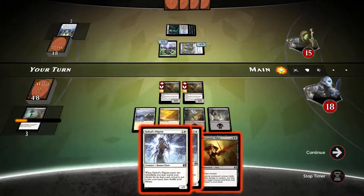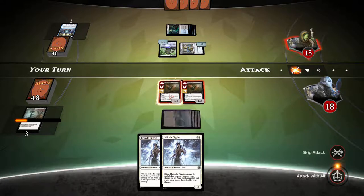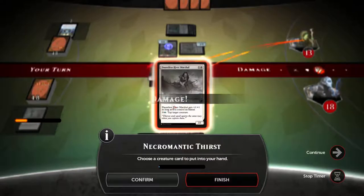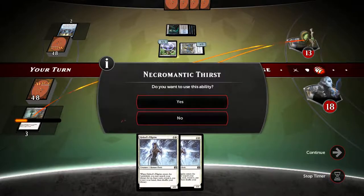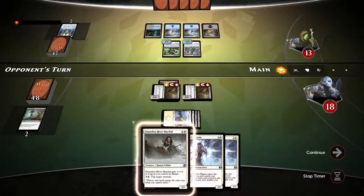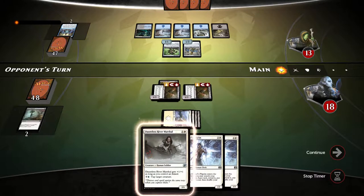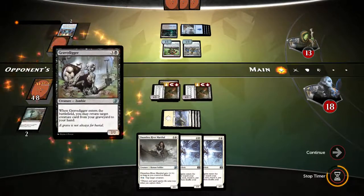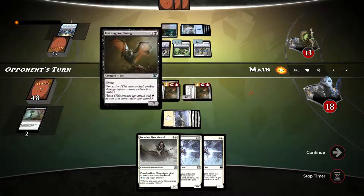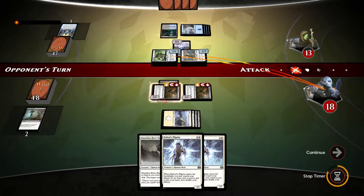Double heliots pilgrim — necromantic thirst, let's go. Let's swing for two. Let's get him back. Next turn I'd like to draw into one more land to play heliots pilgrim and dauntless river marshal. Definitely not blocking the mirror no matter what. He's going to get the swiftwing back but can't play it this turn yet. If I get an enhancement from heliots pilgrim, I'll just let this through.